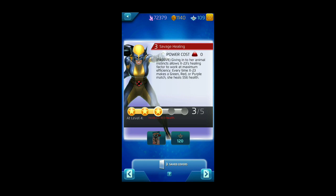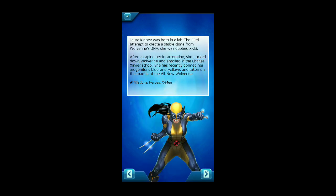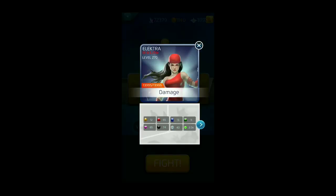Savage Healing is her passive red ability — she regains 556 health whenever green, red, or purple tiles are matched, fueling her abilities. Tracking Prey is a 12 AP purple ability that sets a purple trap tile dealing 974 damage if matched by the enemy, or 6,493 damage if matched by a friendly — and creates a black strike tile of strength 382. It costs one AP less for every friendly strike tile on the board, to a minimum of six. X-23 is affiliated with Heroes and X-Men; at level 190 she has just under 10,000 health.